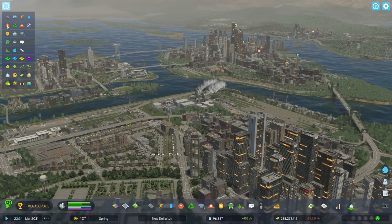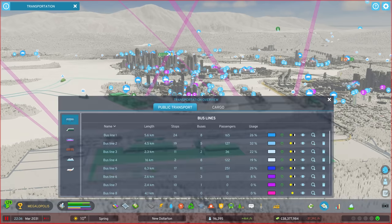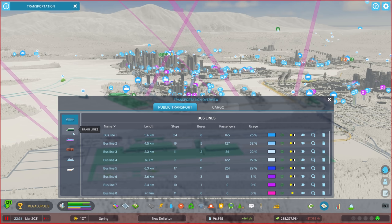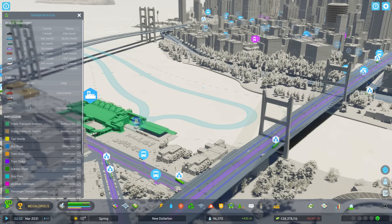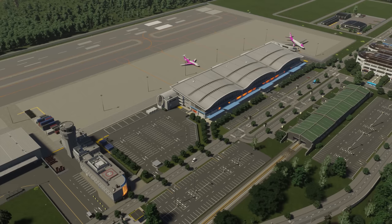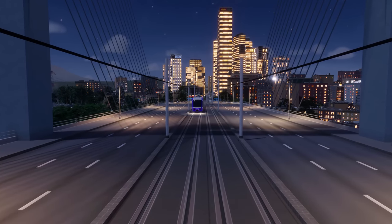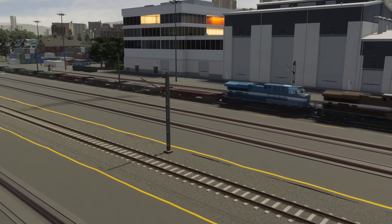The transport mix in your city will become complex and intricate. Use the transportation overview to review passenger and cargo transportation networks separately. Filter again by transport type to see high-level details about individual lines and toggle them on or off. Use the transportation info view to understand the impact of your networks. Plan and manage transportation networks carefully to find the right tempo for the movement of people and cargo. Conducted perfectly, every citizen, trader, and tourist will march your city toward greatness.